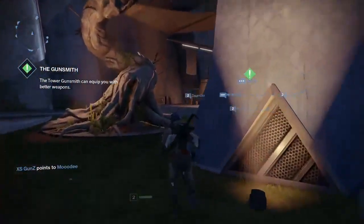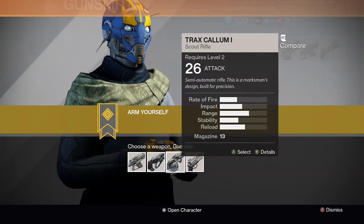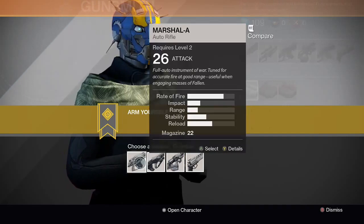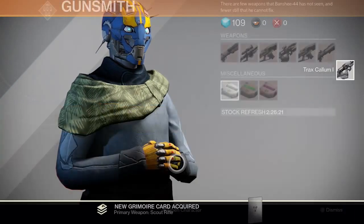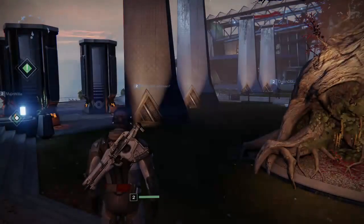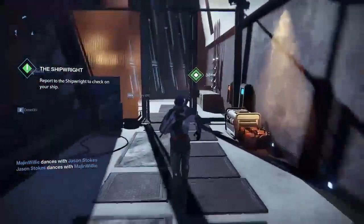What I'd normally do is just dismantle and try to keep it. Get out of here — what new weapon here? So you've got the auto rifle, pulse rifle, scout rifle, hand cannon. I don't like hand cannons. Scout rifles are good, but I've already got an auto rifle. Yeah, that's the one.